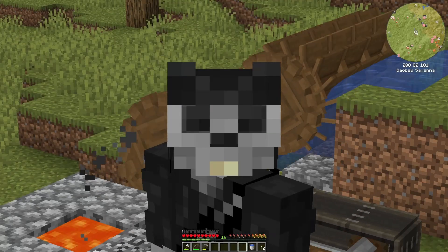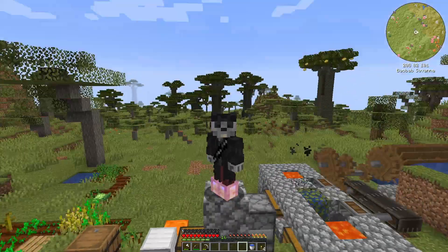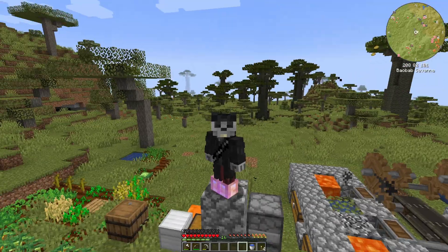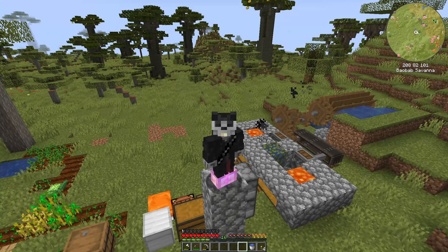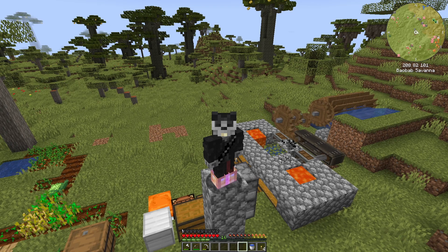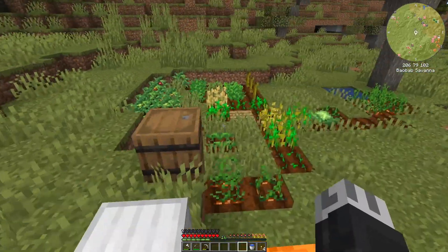Hello everybody and welcome back to a new episode of our Create mod series! I've been standing here looking at things in the REI interface — it's so cool. Today I think we will have a look at making a little automated farm area because we really need food. Then we'll have a look at the crusher. There's a lot of things I want to do; we'll see how much we get done in one episode.